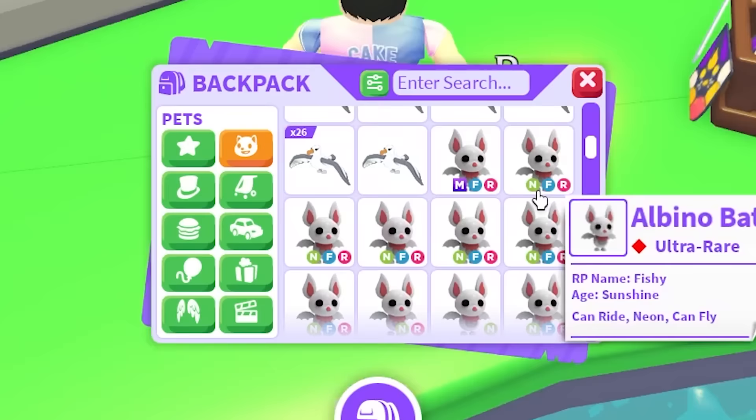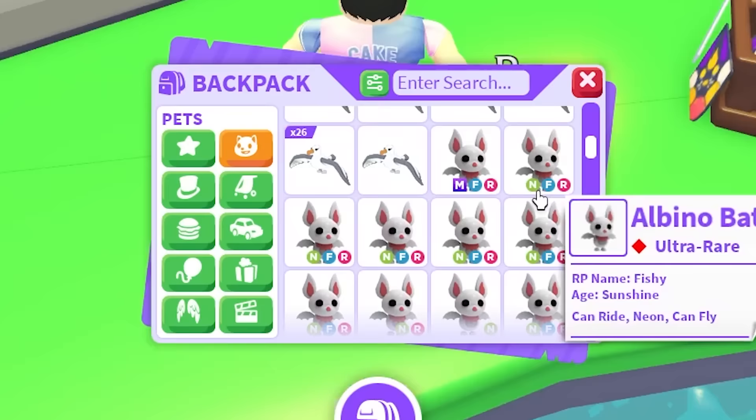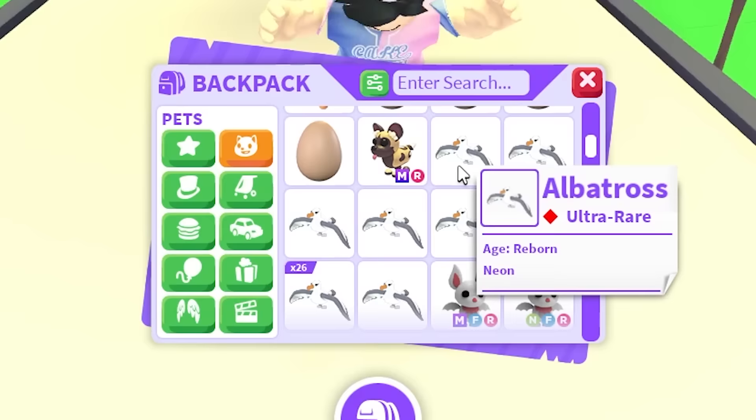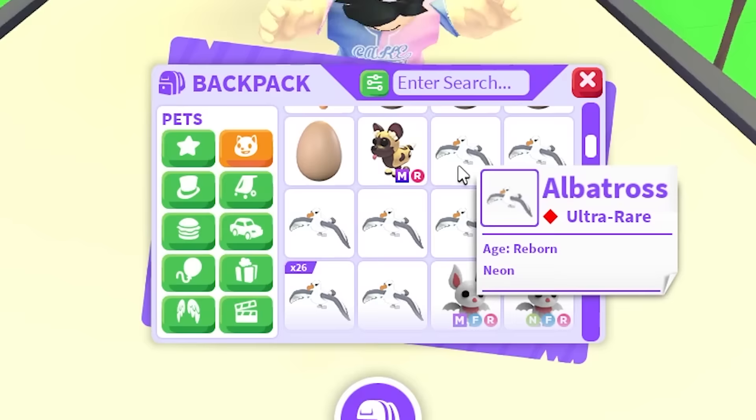The Albino Bats — the amount of Albino Bats that I have is crazy. I should have a Mega but I don't. I am a Bat Trader — we have one Mega, I must have traded some away. And the Albatross — we only have a Neon. So I guess we're missing a Mega Albatross if anyone has that. Those are all the pets that I'm missing.